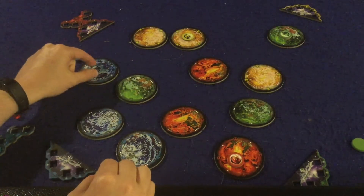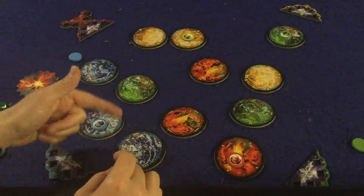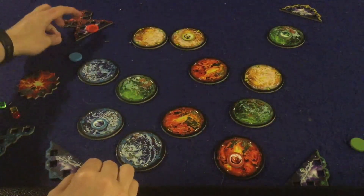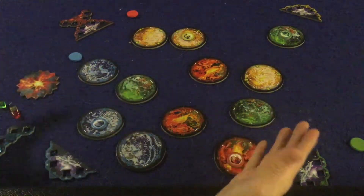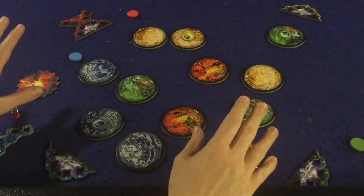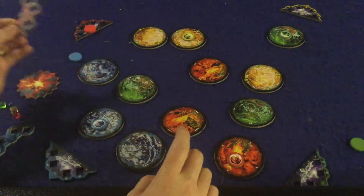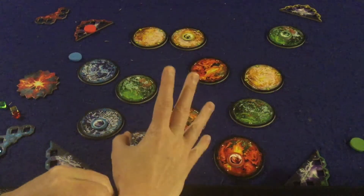After being collected, a resource moves to the next planet of the same color with more dots — from one to two to three, then back to one, repeating until planets get destroyed. If you ever go out of bounds, your ship is damaged, you have to return to your base, and any cubes you had in your cargo hold are lost. You definitely want to stay in bounds, though other players can try to flick you out.